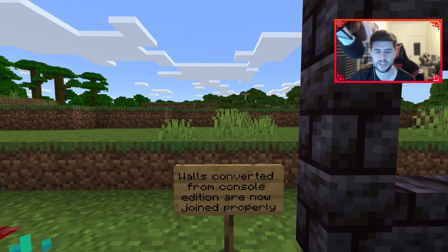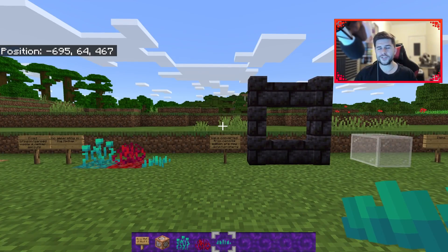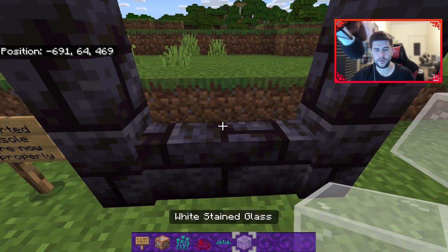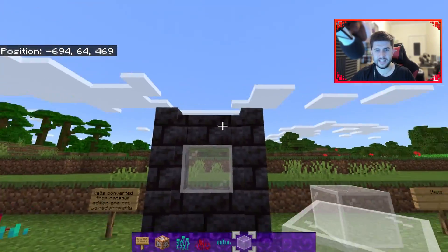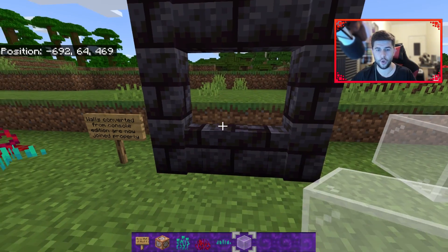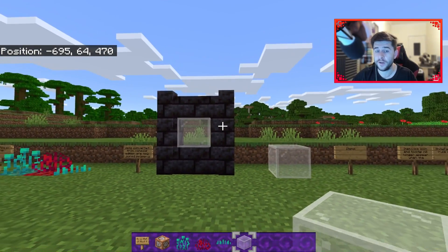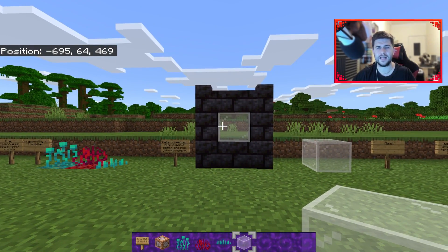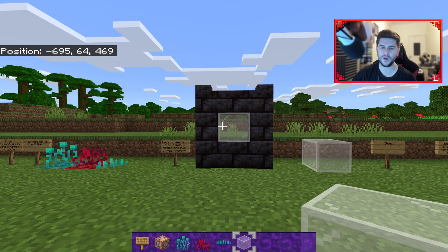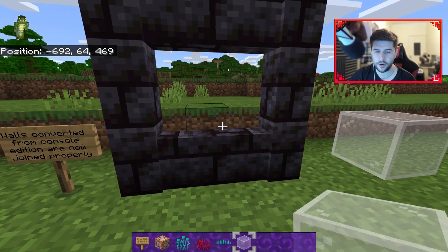Walls converted from console edition are now joined properly. Walls changed — I think it was in the last version of Minecraft where you can connect them. The old console edition versions' walls would not attach to adjacent blocks. So when you converted a world it was still classed as the older version. They now update properly.